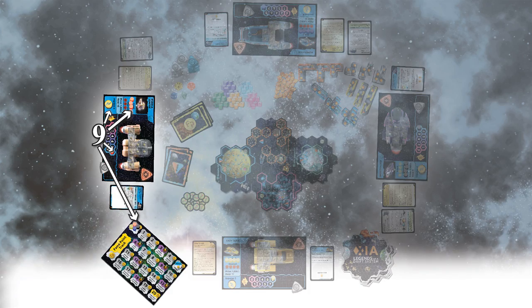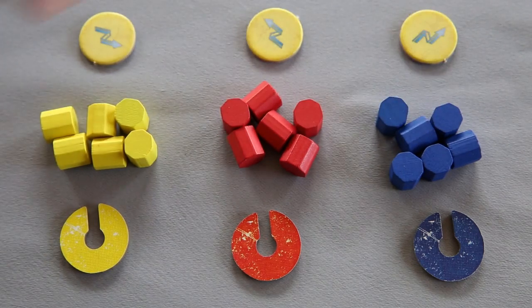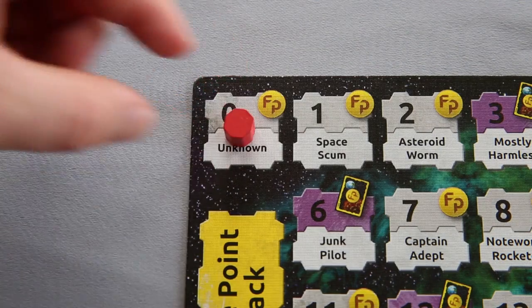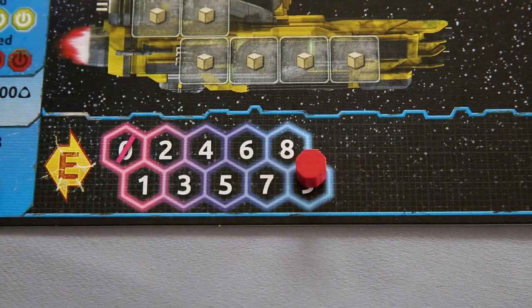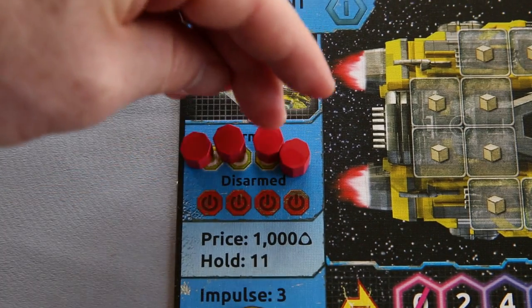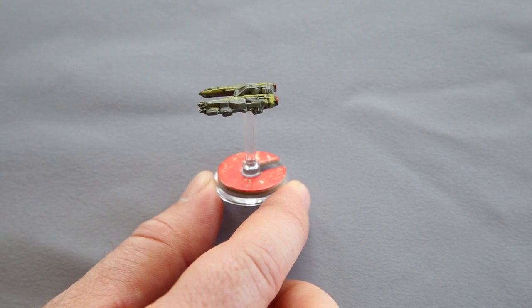Step 9. Each player now takes an impulse token, a set of six markers, and a matching color token. Place the impulse token yellow side up on the impulse space of your ship mat. Take one marker and place it on the fame point track on the number zero. Take another marker and place it on the highest number of your ship mat's energy meter. Take four markers and place them on your ship mat under the armed section. And last, take your color token and place it onto your ship miniature flight stand.